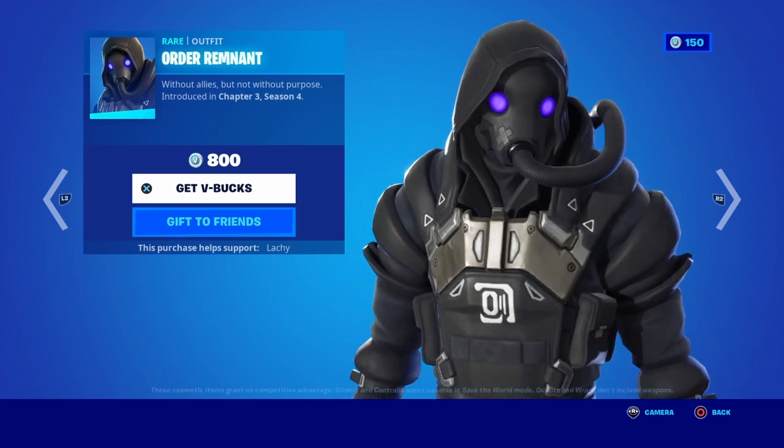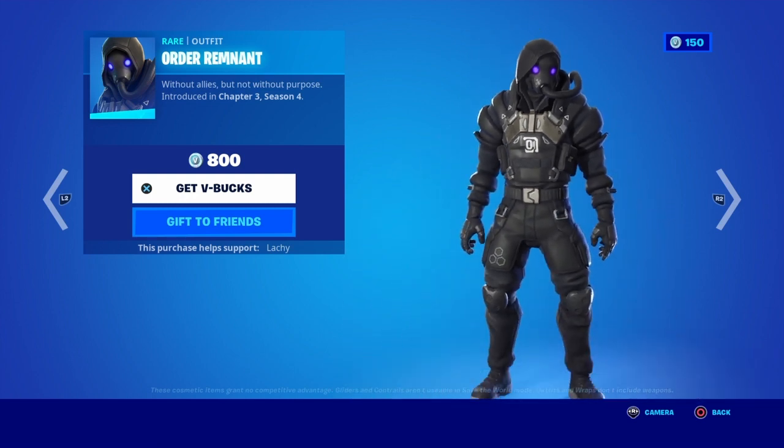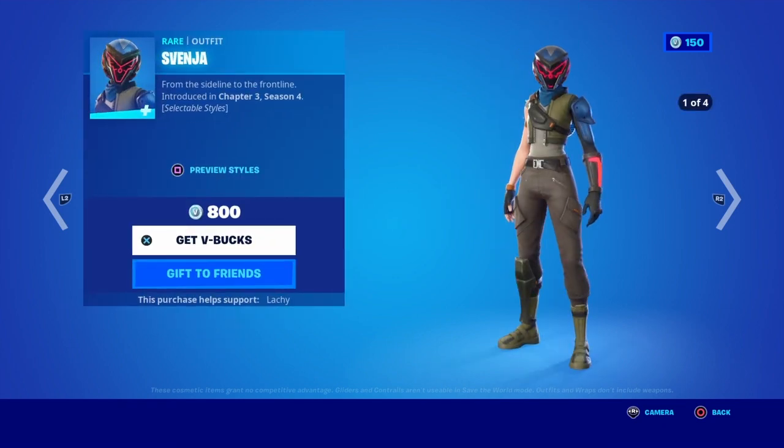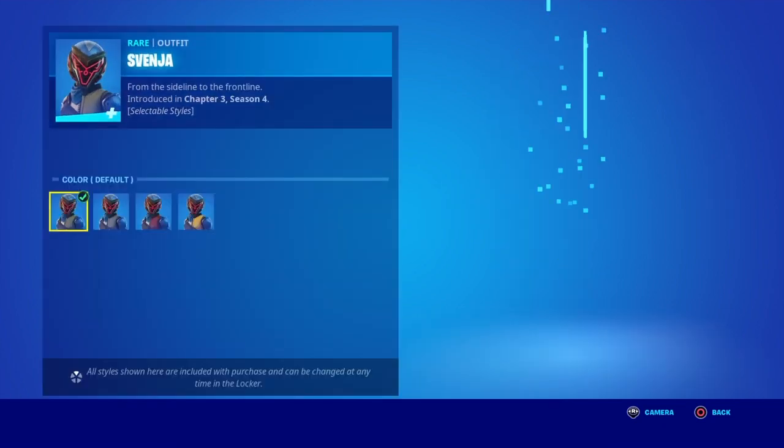Okay, we got Order Remnant. This is an IO guard. And then we got Svengia, which is one of the seven guards.